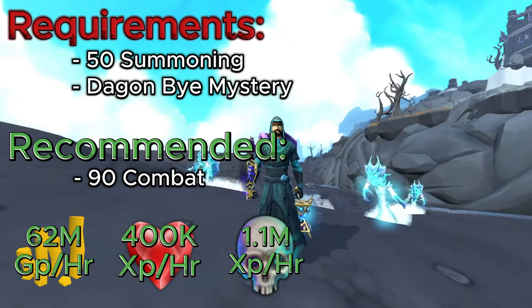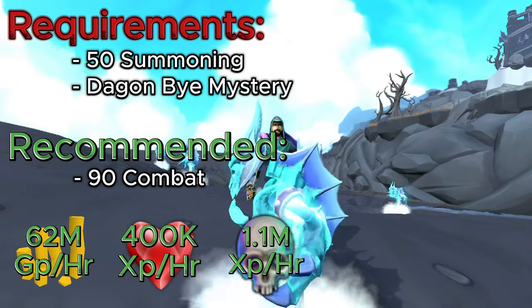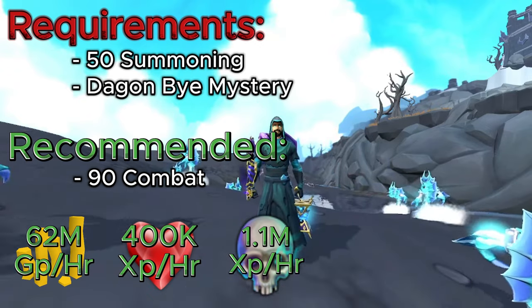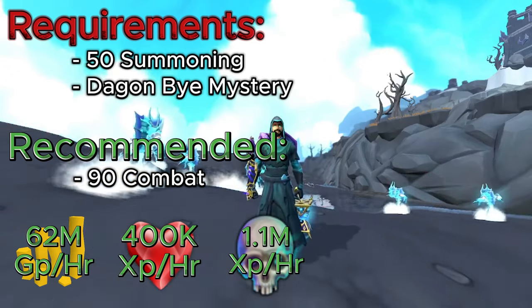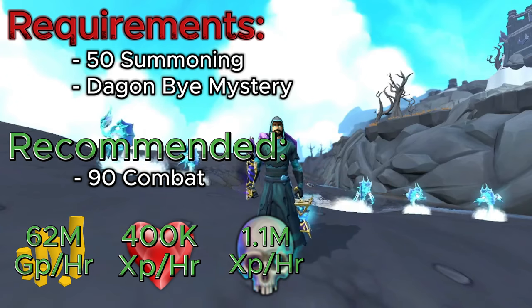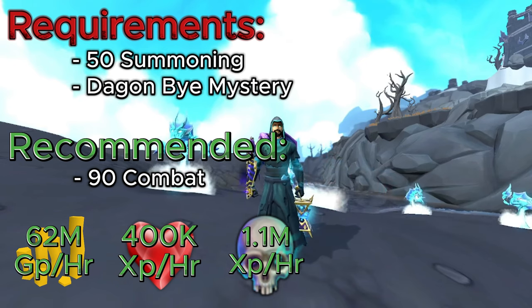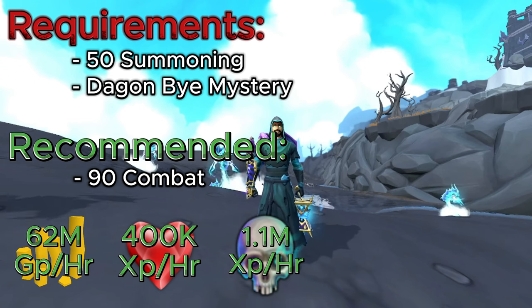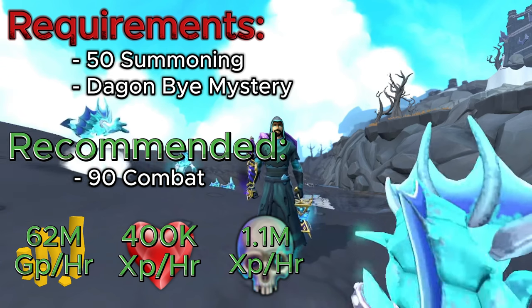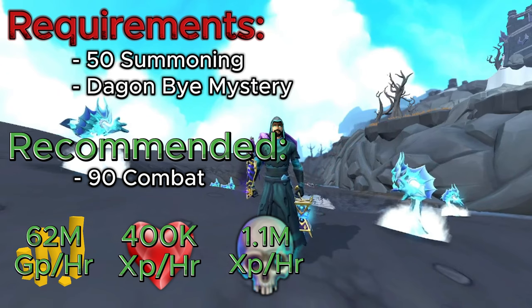90 combat just makes it a lot faster so you can make more profit. I would also highly recommend having the restocking perk for your cannon when you do any AFK method, just because you can restock it without worrying about clicking. You can always bring some aggro overloads or aggro pots in general. Doing this method, you're looking at about 62 million GP per hour after all expenses. For something that's AFK, it is perfection. You're also looking at about 400,000 XP per hour for Constitution and about 1.1 million XP per hour with Necromancy, which is nuts.